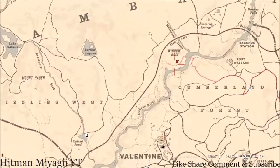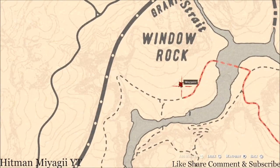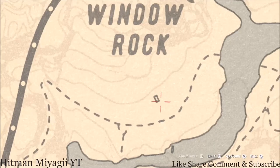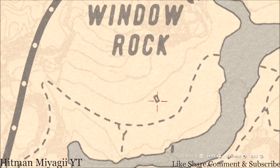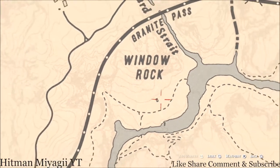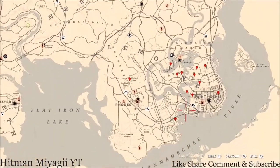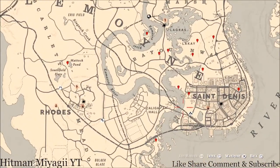The Caribbean Rum antique alcohol bottle is up here right underneath the word 'Window Rock,' inside this cabin right here. It will be here until the next cycle, which is 8 PM tomorrow. Go inside the cabin and directly to your right there's a table — on that table you guys will find the Caribbean Rum antique alcohol bottle.